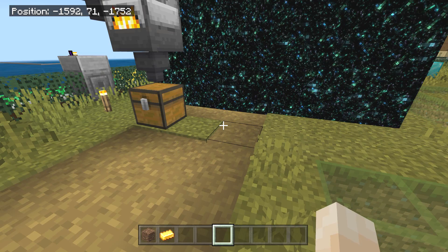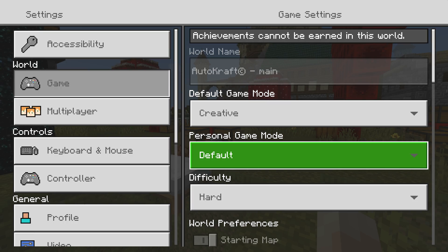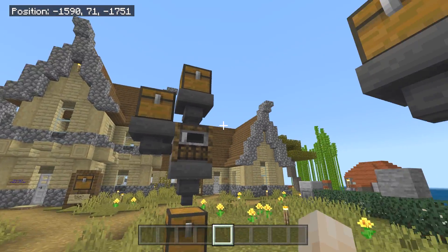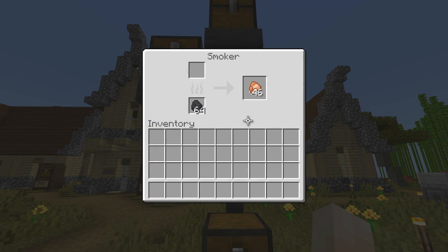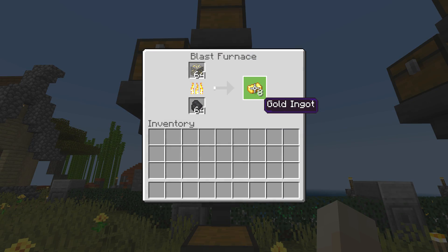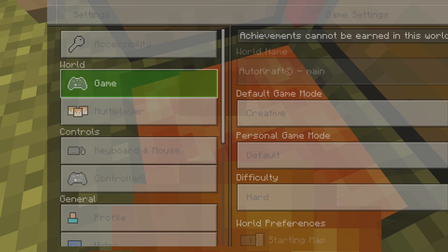We cleared everything and are going back to survival. The key tip: you have to wait for the output chest to fill. The problem most people have is they pull items out when the stack is short. Don't do that — it will repeat the XP from the last pull. You want to pull a full stack of 64 gold, so let it fill completely.